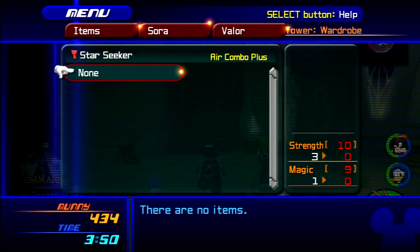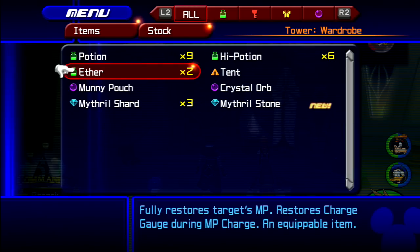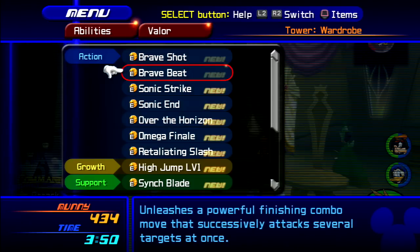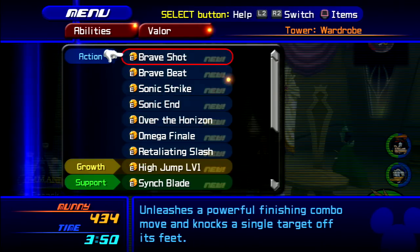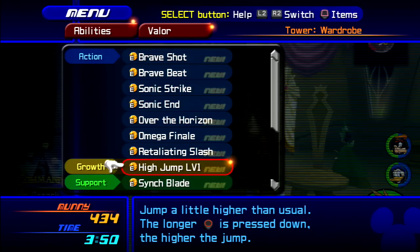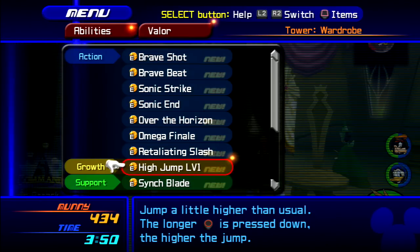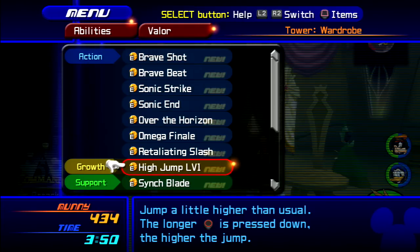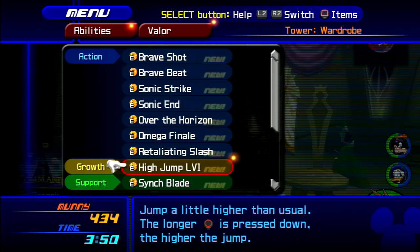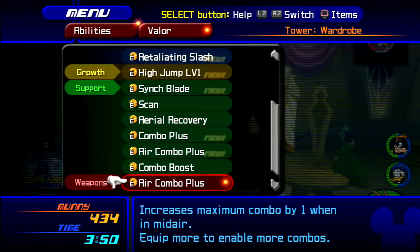Look at that — you gotta wait to get another keyblade, but we got a Mythril Stone too. Mythril's going to suck to find later in the game. All the blue abilities here are unique to Valor Form. High Jump level one is its growth ability — if you level up Valor Form enough, High Jump will increase in power and Sora will get it as his own ability. Twin Blades allows you to get two keyblades.